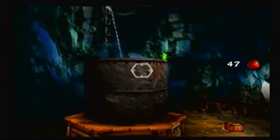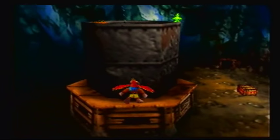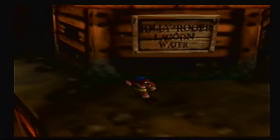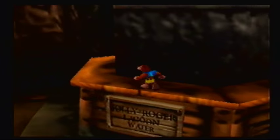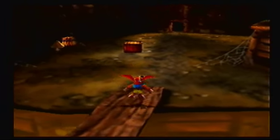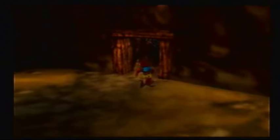Now, how the hell do you get up here? I mean, I see a Jinjo. Sadly, we have no means to get up there. There might be another way. Let's check around this first to see if there's any way you can climb up there. I doubt it, but we'll try, for the Jinjo's sake. And it looks like we're probably not gonna be able to find a way to get up there. We'll have to leave that Jinjo alone, sadly, until we find another way to get up there.